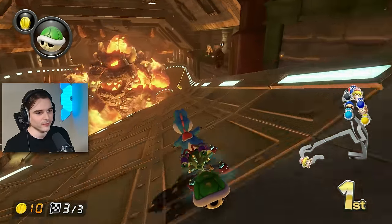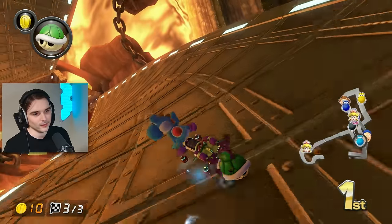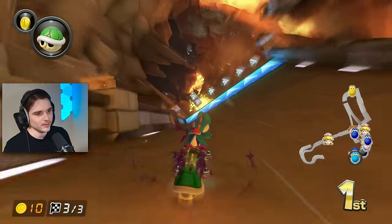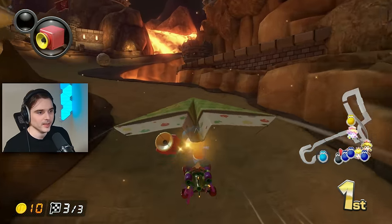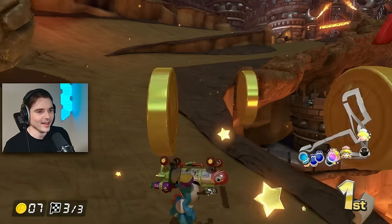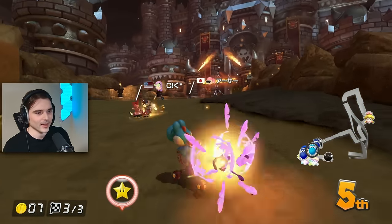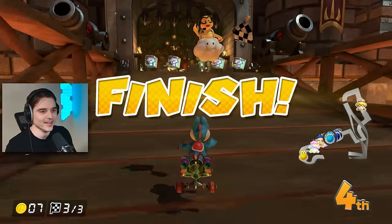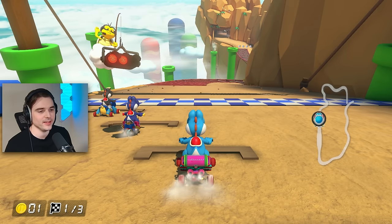We've found ourselves in first place — we're gonna take the alternate path. The play here is to chain one item at the set. That player is right on top of me — I'll super horn them, but they had the red shell. They're gonna get red shelled and we're just taking each other out. We can go wide and salvage a fourth — what a crazy ending. I'll definitely take a fourth place.